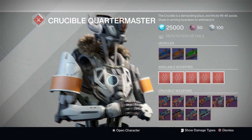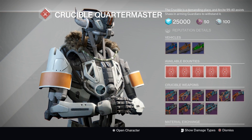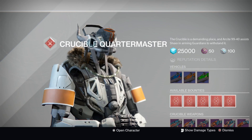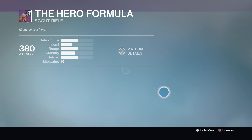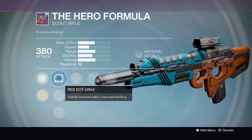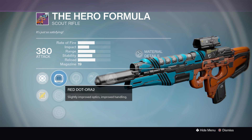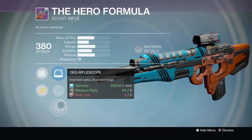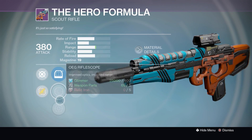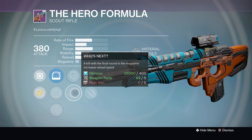Next we have another weapon from the robot vendor — it's the Hero Formula scout rifle. I chose this weapon this week because you don't see many good PvP-rolled scout rifles and this is one of them. It has a Red Dot scope, Ranged Lens, or OEG Rifle Scope — you're not going to want to use the latter two; stick with the Red Dot scope.